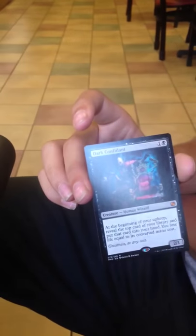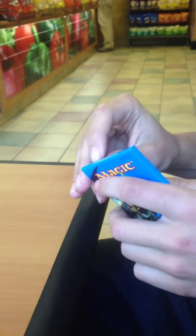Core Duelist, Daggerclaw Imp, Hearthfire Hobgoblin. Our rare is a Dark Confidant — with a foil Raise the Alarm. That's definitely a card I was looking for. I got Bob! There's our second mythic. I'm happy now.